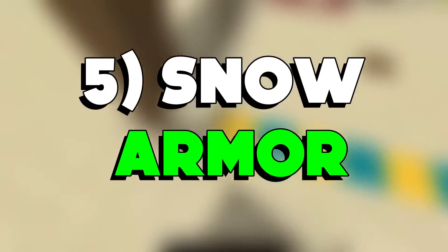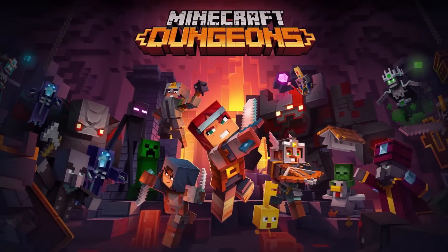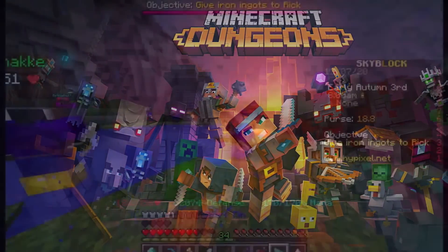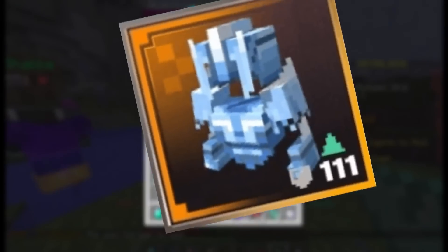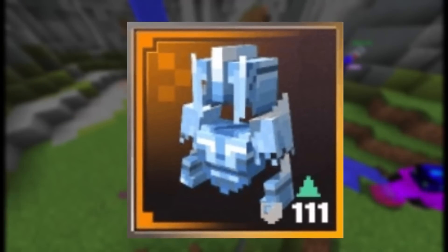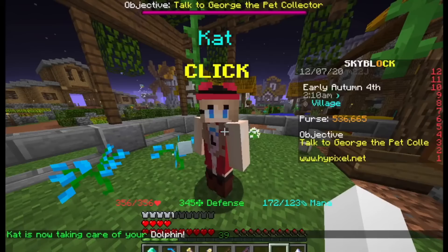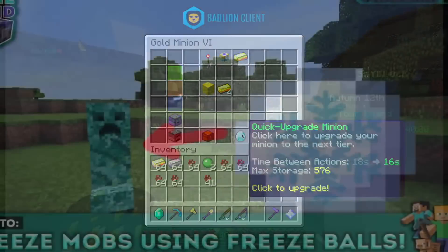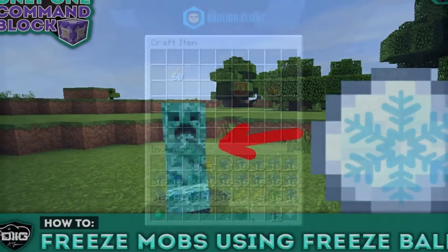Number 5: Snow Armor. The Snow Armor from Minecraft Dungeons is one of the rarest to find, as it is only located in the Lone Fortress and the Lost Settlement areas. It has a damage reduction power that lowers the damage taken by players and offers a freezing resistance, which can help players in icy weather. This armor emits a chilling aura, a powerful enchantment that allows players to freeze mobs in time, making battles more in the player's favor.